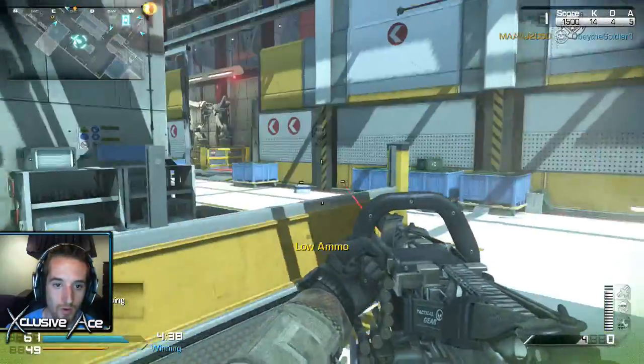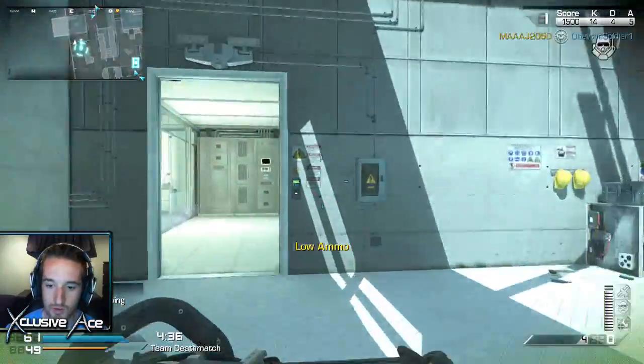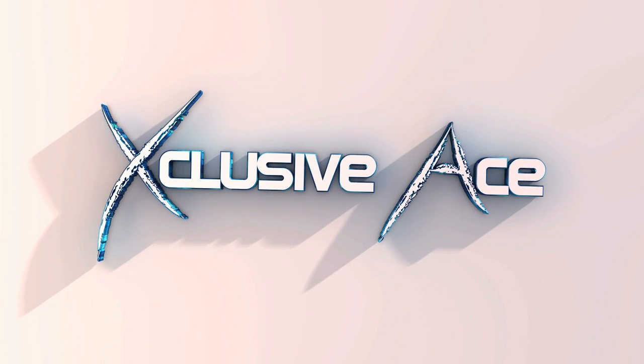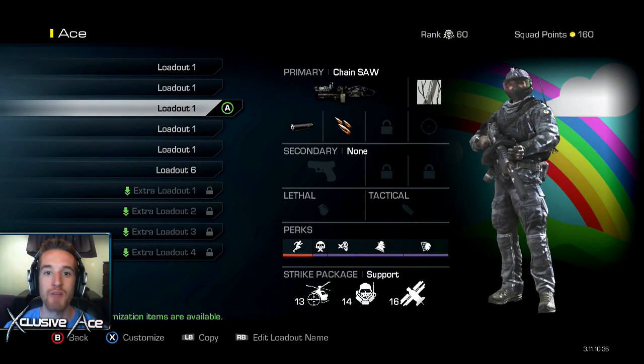Oh, I can jump out. Whoa. That was cool. Okay. What's up, guys? My name is Ace and welcome back to Pick My Class.